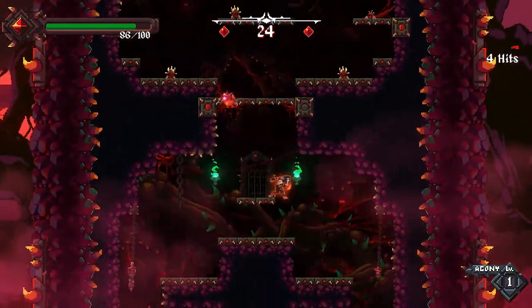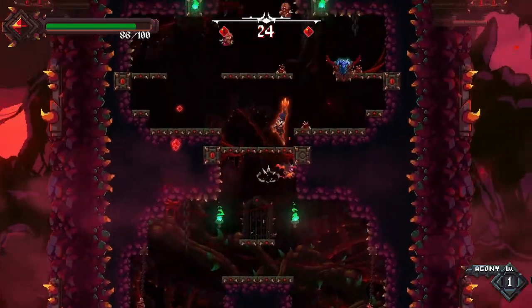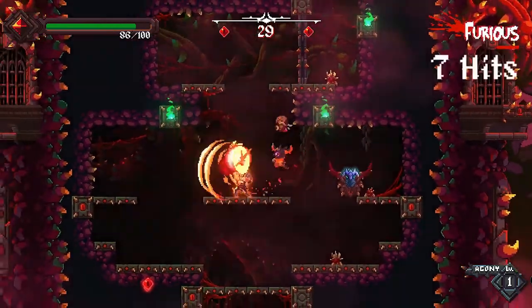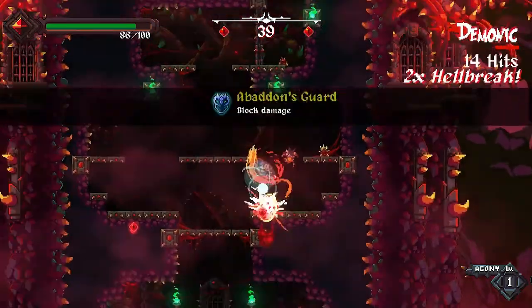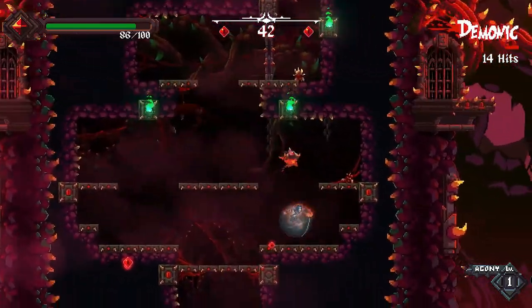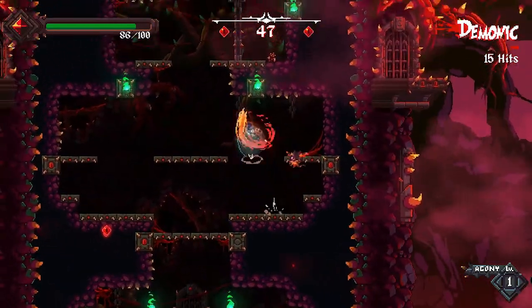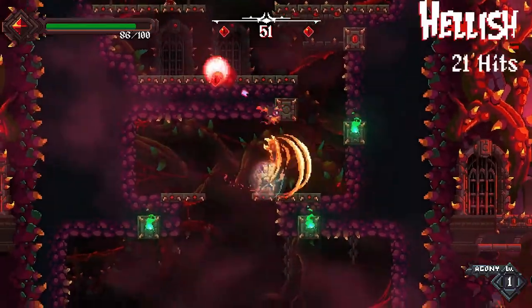It does have a double jump, and not just that — the double jump, is it like an uppercut at the same time? Does it damage? Oh, it does! We got like a two-for-one deal. The music is just badass. Here's the dash, just trying out all the buttons first. Can we break this door down? Yes, we can.